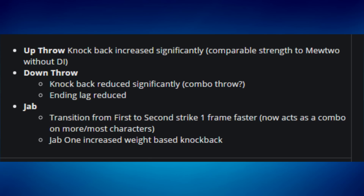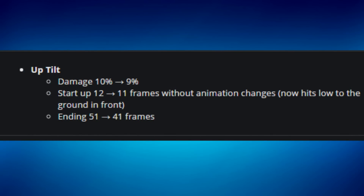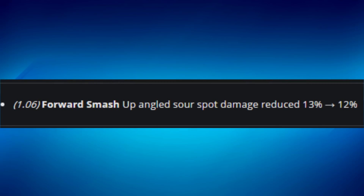For Bowser, his up tilt damage went from 10 to 9, which is a slight reduction, but the startup went from 12 to 11 frames and it now hits lower to the ground in front, improving range. The ending frames were also reduced by 10 frames — from 51 to 41. So they made it a little weaker but gave him more range and speed. One percent isn't a big deal since Bowser already has great kill options.